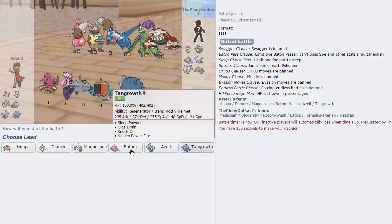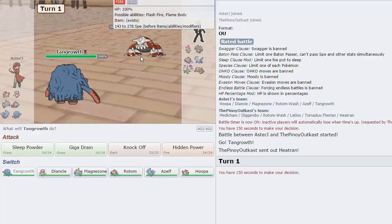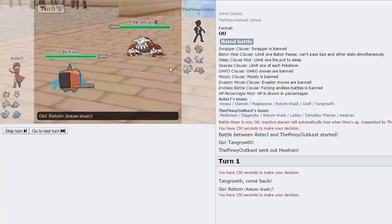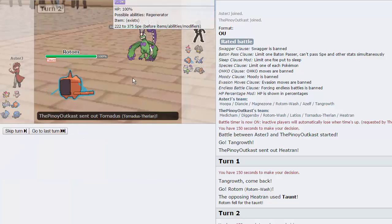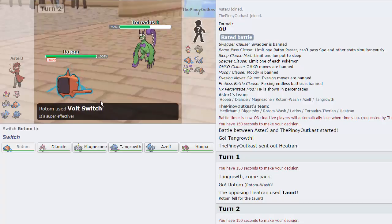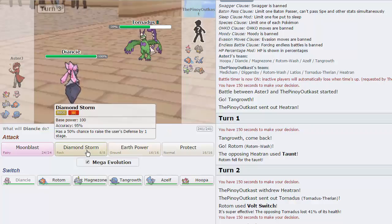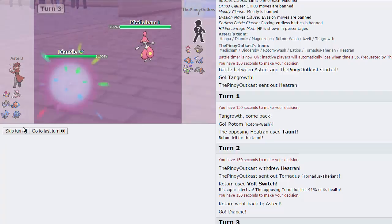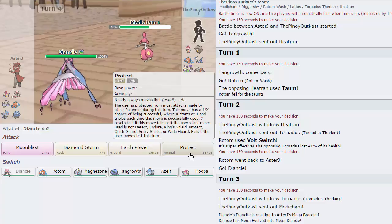I think leading Tangrowth is good here. He leads off with Heatran, so I go directly into Rotom. He goes for Taunt, which is alright. I go for Volt Switch as he goes into Tornadus — and we are able to Volt Switch out on that thing. Diancie is a pretty good answer here — I get off a free Mega and a free Diamond Storm. He goes into Medicham directly to take the Diamond Storm; it takes it decently well.